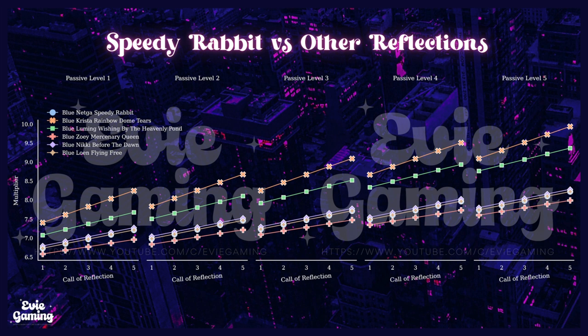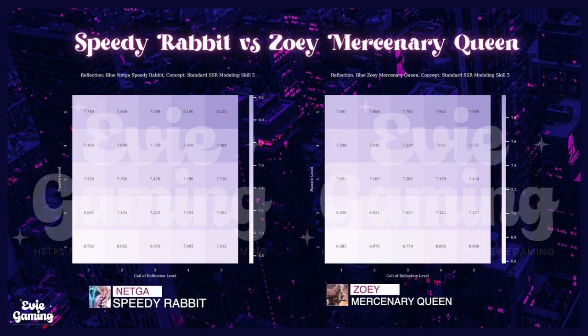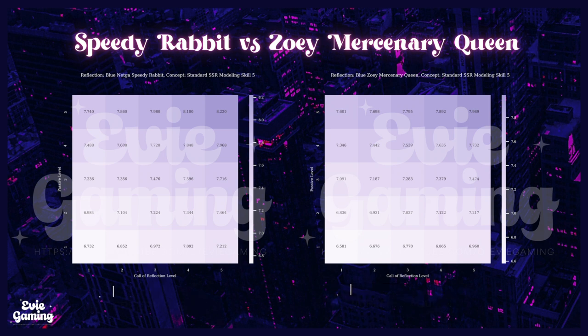Remember, this is a ranking for the arena — Memory Stairway is different. Thus I would still use Zoe if you have her all leveled up, as she's decent in the arena and strongest in Memory Stairway. Lastly, we have Zoe Mercenary Queen.